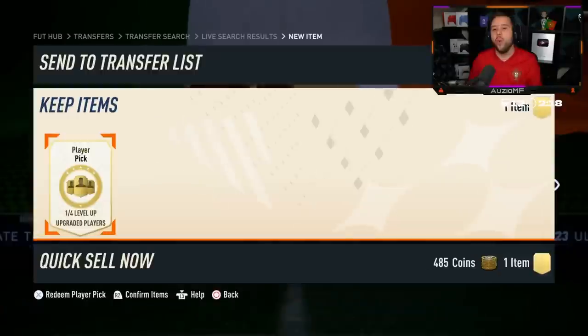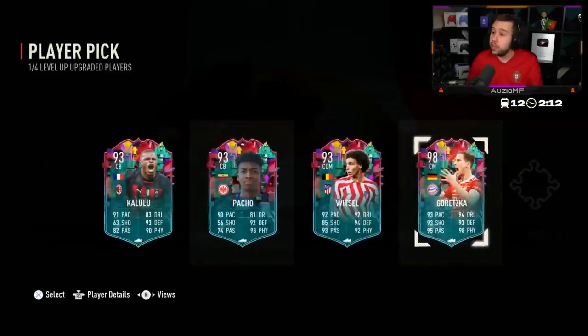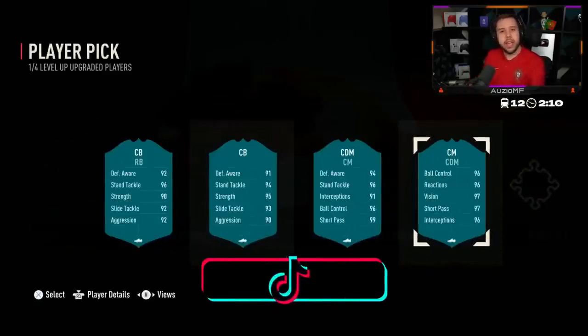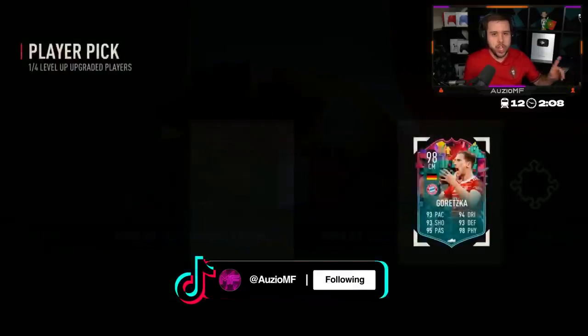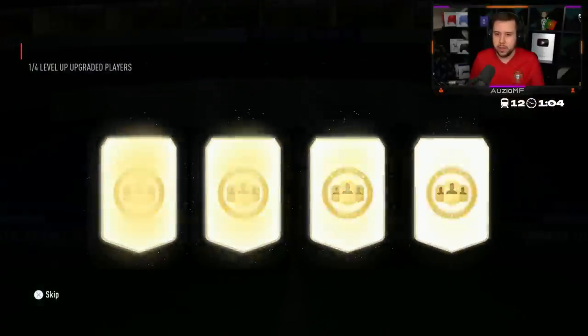Putting a United badge - wow okay. What are you getting? You get yourself a correct score as well, EA. You just saw him quick sell the United badge and you're gonna give him Goretzka. He's put Muller next to the player picks - go on then.